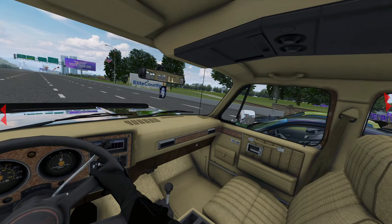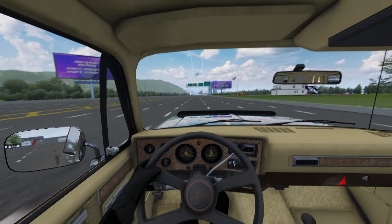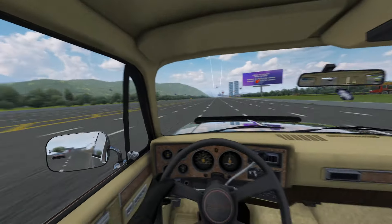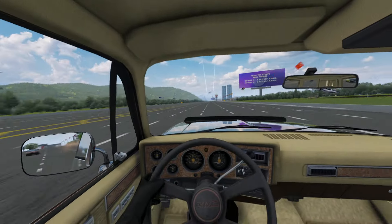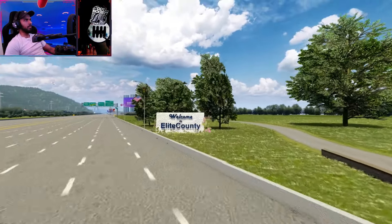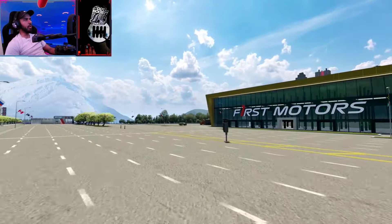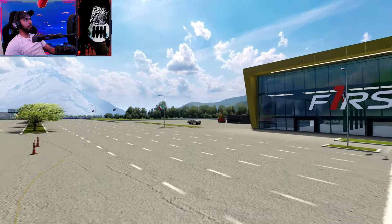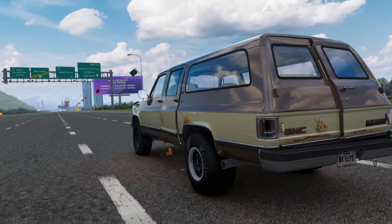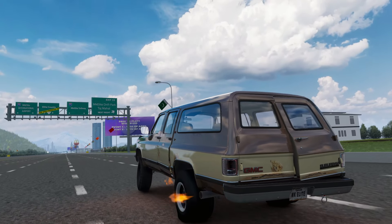I'm excited to show you guys what this truck is capable of. It is part of our basic tier - it's $4.99 a month with tons of cars built for the server. You get server access, access to this track that's being built and updated constantly, and a bunch of other stuff with constant new updates. This is one of over 50 to 100 cars that we have. Let's go ahead and check this truck out.